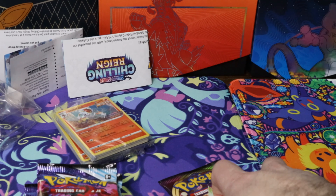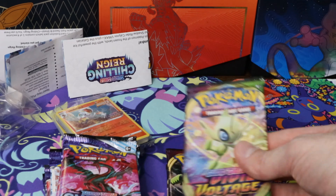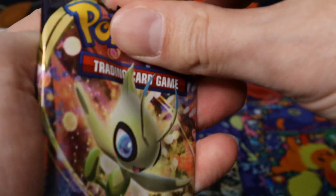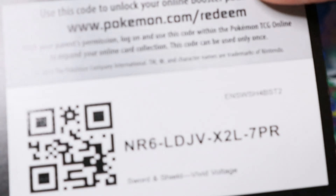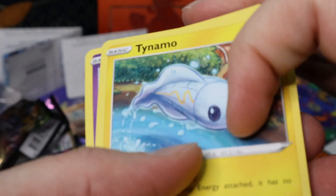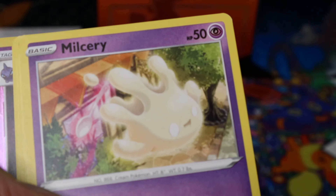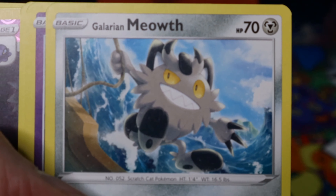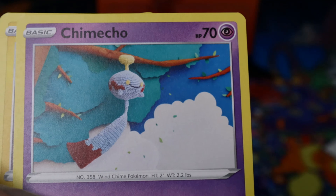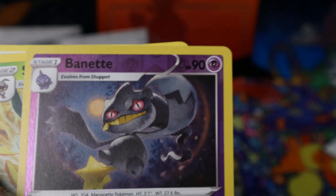Should I do Chilling Rain first or Vivid Voltage? Guest chose Vivid Voltage, so we're going with that. Green code card — bad sign. We've got something that looks like a flashlight, an Arrowfin slash Tarzan-type card, a wind chime Pokémon, a guy with a buzz cut, and a ghost.